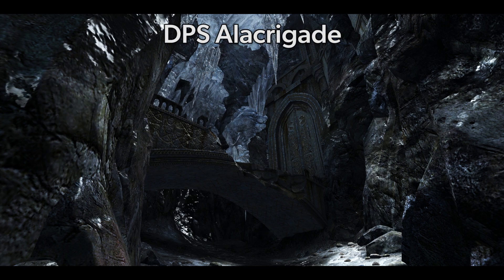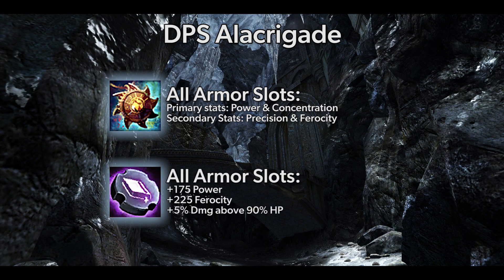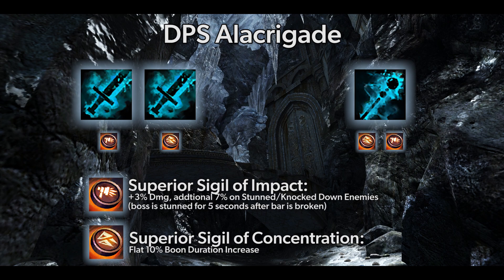Let's start off with the DPS hybrid variant. For this build, you'll want to run full Diviner's — weapons, armor, and trinkets — for DPS and boon duration, while using Scholar runes in your armor for a flat DPS increase. Your weapon set will be dual swords with a staff swap, using Superior Sigil of Impact for increased DPS and boosted DPS once a boss's bar is broken, and Superior Sigil of Concentration for the flat 10% boon duration buff.